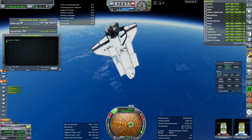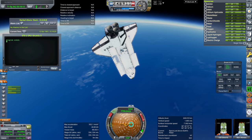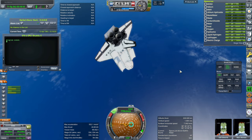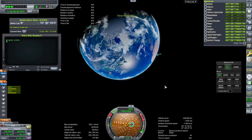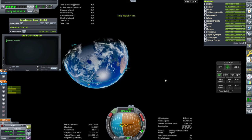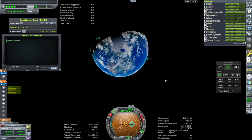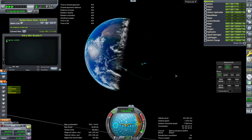We do have to do two more OMS burns to raise the orbit to 273 — basically 274 by 274. At 6 hours and 20 minutes we do one, and then at 7 hours and 5 minutes we do the other. This is from Wikipedia, which actually has the times for the 3rd and 4th OMS burns. Otherwise our orbital period will be wrong and we won't be in the correct position for re-entry.